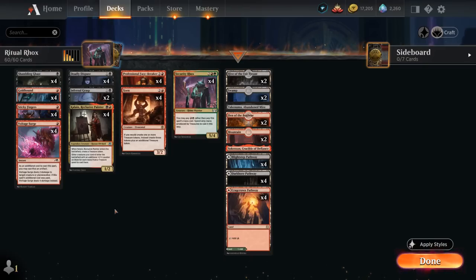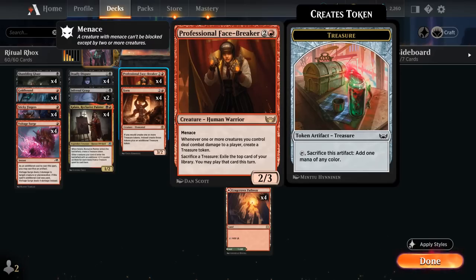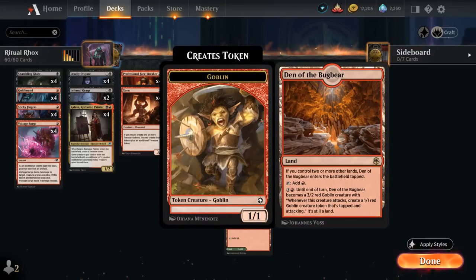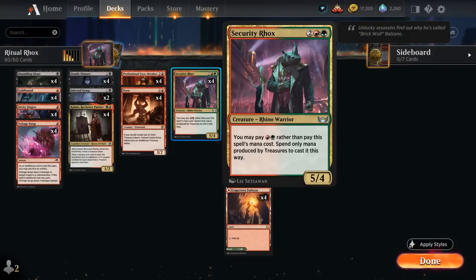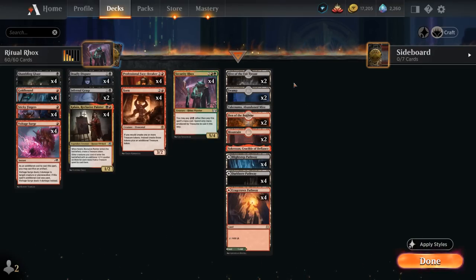Looking at the rest of our deck, we have a bit of removal with 2 copies of Infernal Grasp and 4 copies of Voltage Surge, which can also sacrifice a treasure to deal 4 damage as opposed to just 2. Our mana base runs only 22 lands since our curve is relatively low — also to ensure that if we exile a card with Professional Facebreaker we're more likely to be able to play it and chain together a bunch of cards in the same turn. We have some creature lands to help close out the game with 2 copies of Hive of the Eye Tyrant and 2 copies of Den of the Bugbear, some green pathways, and one of each of the channel lands. So yeah, that's our deck — now let's jump into some games!